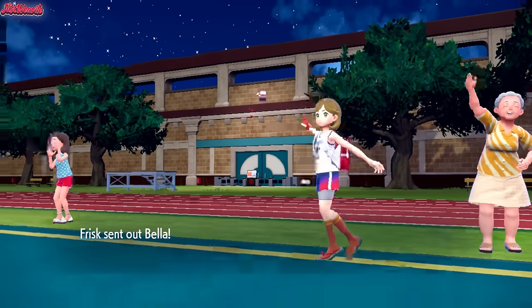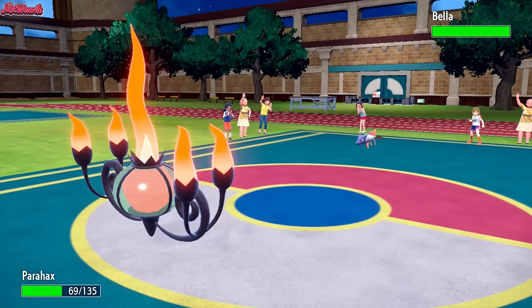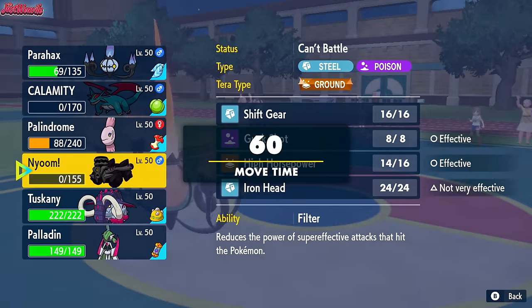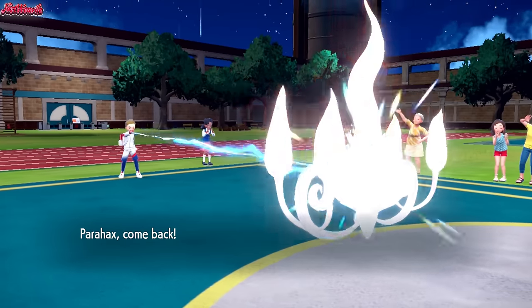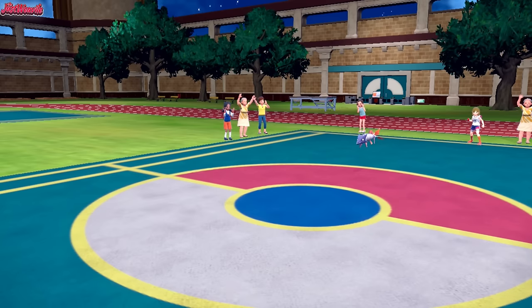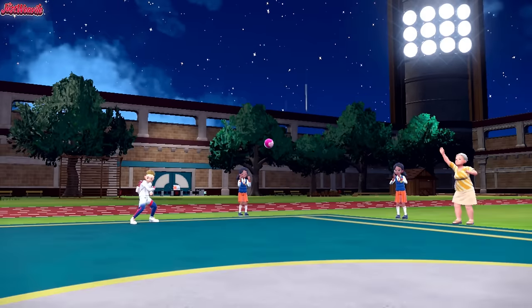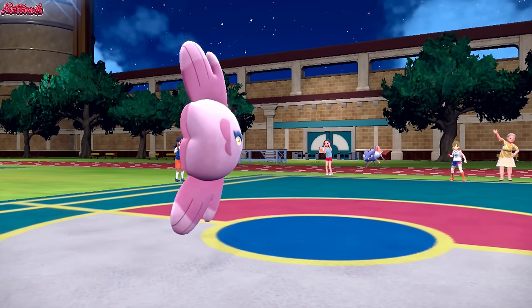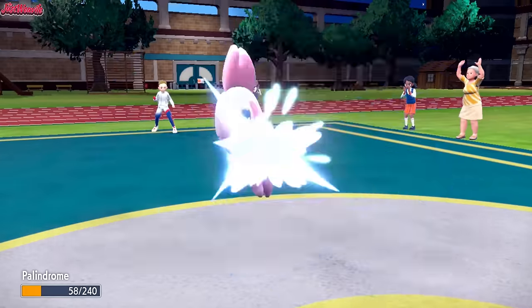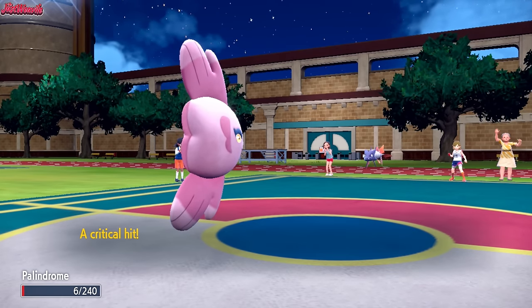In comes Bella — who's Bella? The Barraskewda. Is this thing going to have Aqua Jet? I think we can safely go into Alomomola and then go for a Flip Turn or a Scald, so that's exactly what I'm going to do. We should be able to take any hit from this thing. They do go for a Flip Turn, which is fine — it's going to bounce right off. Oh, it's a crit — never mind, that's not Choice Band, that's Life Orb.